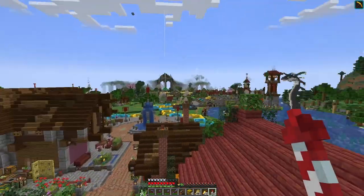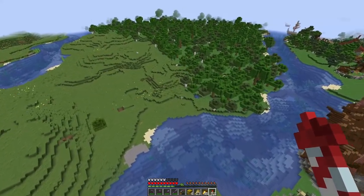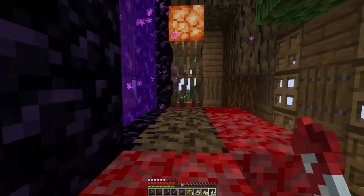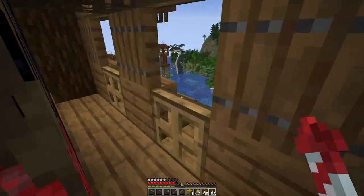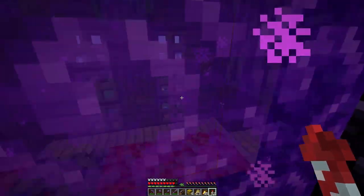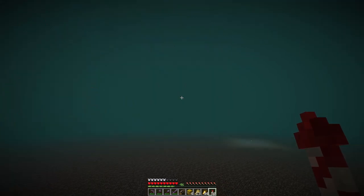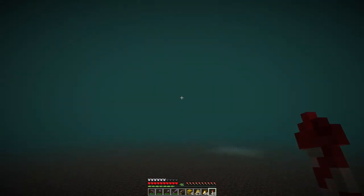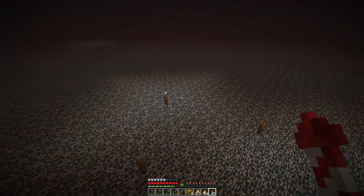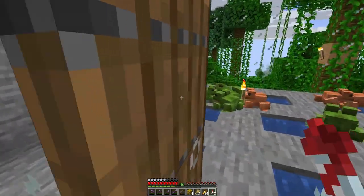Oh that was good — in one window and out the other. I really need to make some better access to this thing, it's just getting silly. I somehow managed to completely thread the needle on that — couldn't do it again if I tried. It would be helpful if I updated my signposts. I think it's this line — yes, you can tell by the fence posts. I'm going to set my spawn here.